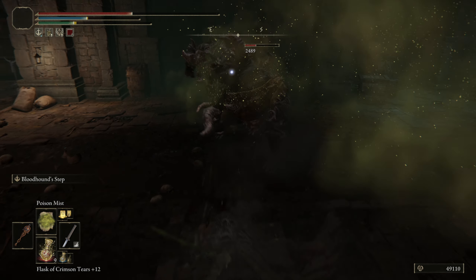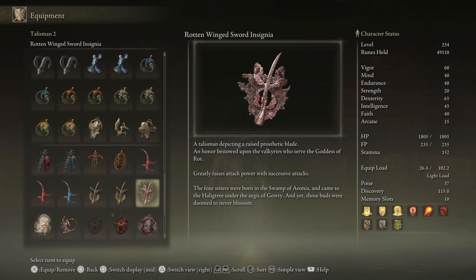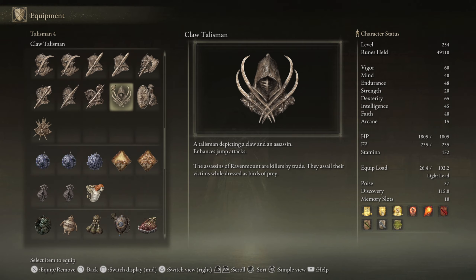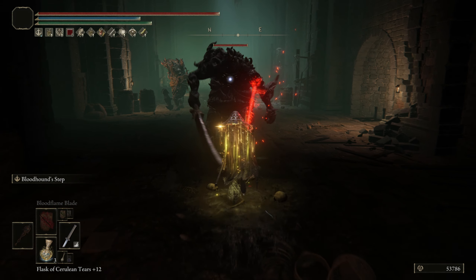Talismans you want to run on this build are the Carian Filigreed Crest Talisman to lower the FP cost of skills, the Rotten Winged Sword Insignia, Lord of Blood's Exaltation, and the Claw Talisman to increase jump attacks. The increased agility of Bloodhound's Step will get you into positions where you can easily get off free jump attacks on your target, and the Claw Talisman is perfect for this strategy.